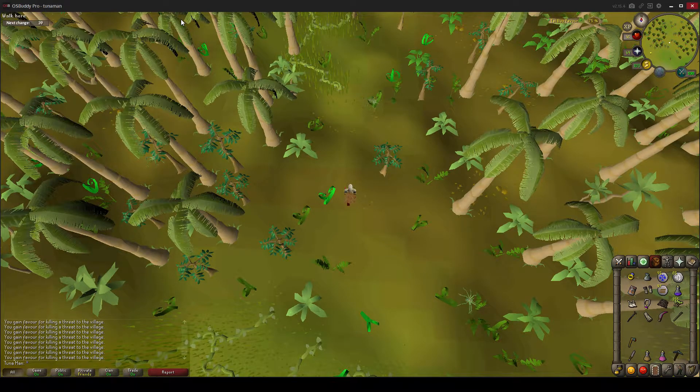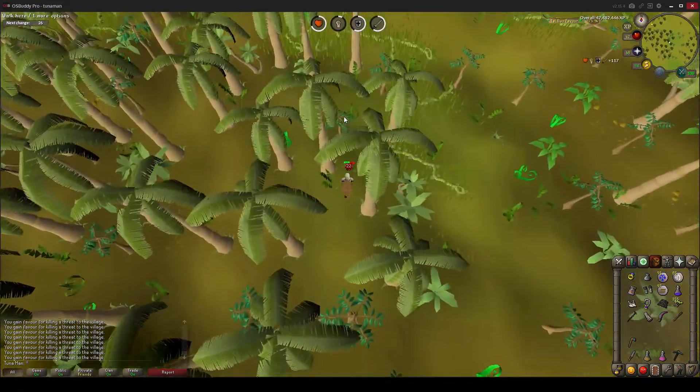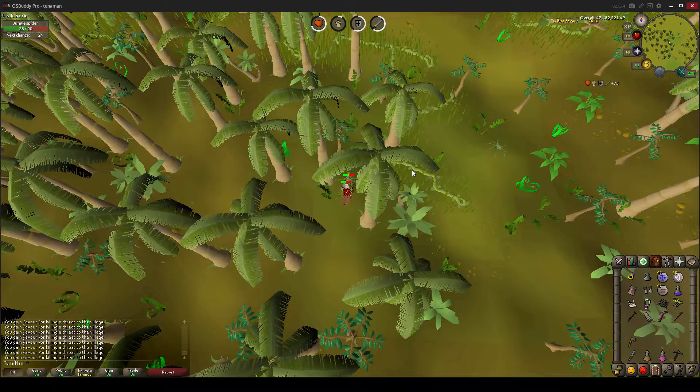I chose this spot because there are three relative spawn locations where the jungle spiders are pretty close to each other. There is one towards the northwest side where I'm going to kill one right here. Then there is one east to it.